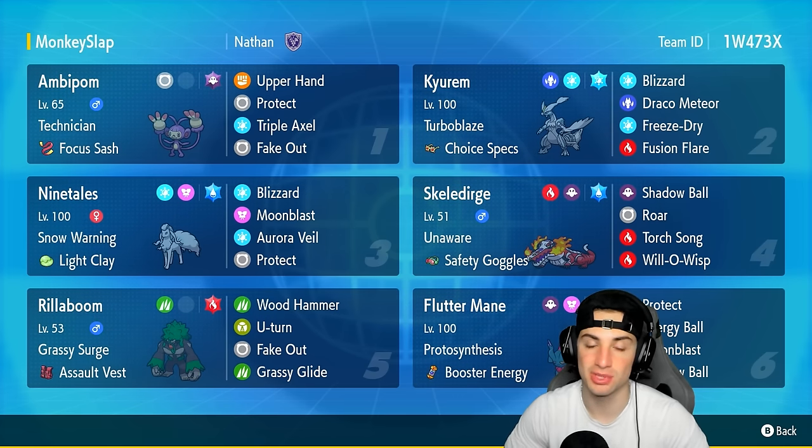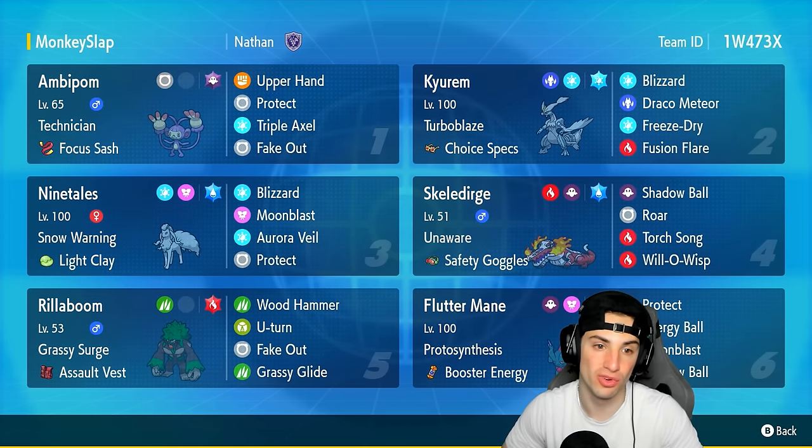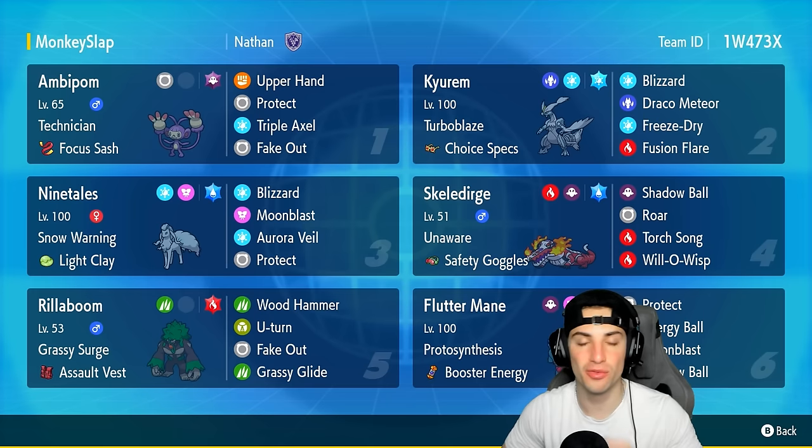Triple Axel and Fake Out. So it's got Fake Out for first-turn priority flinches, and it also has Upper Hand to counter Fake Out users such as Incineroar or Rillaboom. I absolutely love this Pokemon, hopefully we get to use it and grab some wins for you guys.